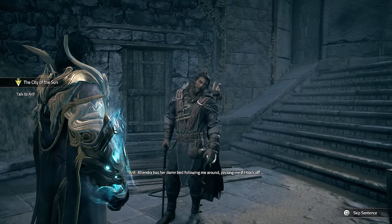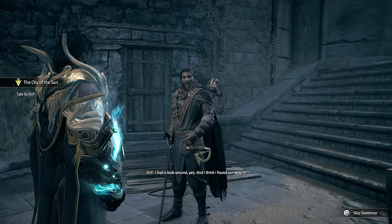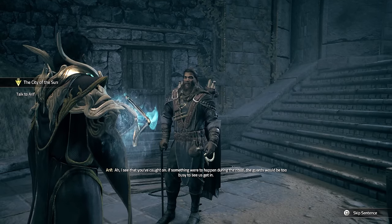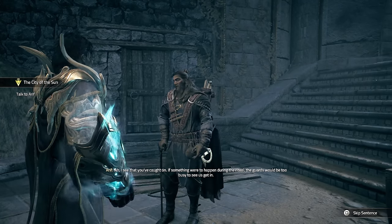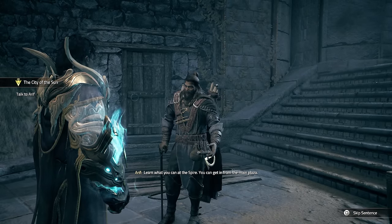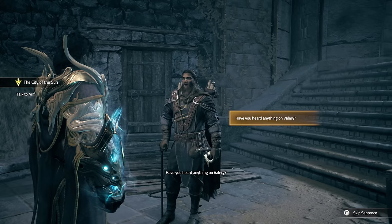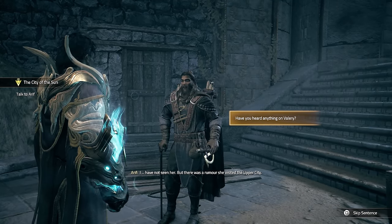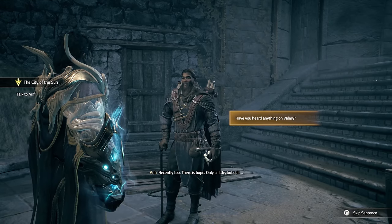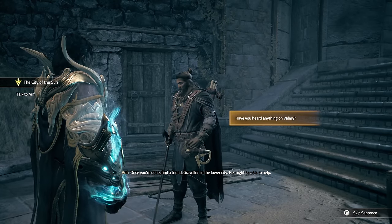You got in - I was able to enter before they closed the gate. It took some effort but I'm here. Did you do your part? Kendra has her bird following me around pecking me if I slack off. I had a look around - I think I found our way in. The palace is tightly guarded but there's something we could use to create an opening: the essence blessing. If something were to happen during the ritual the guards would be too busy to see us get in. We need to learn more about how the ritual will be performed - learn what you can at the spire, you can get in from the main plaza. Have you heard anything on Valerie? There was a rumor she visited the upper city recently too - there is hope.